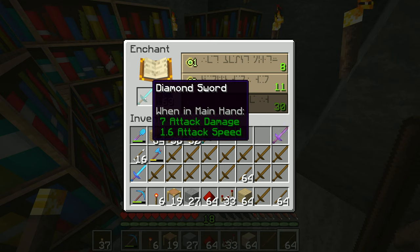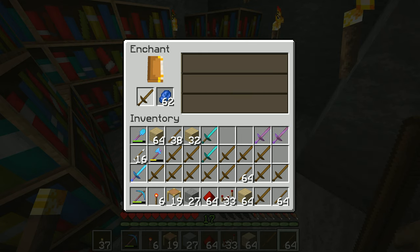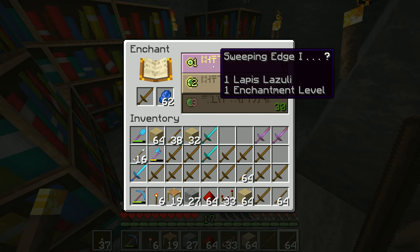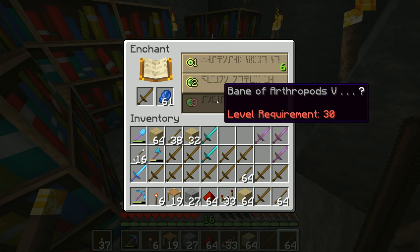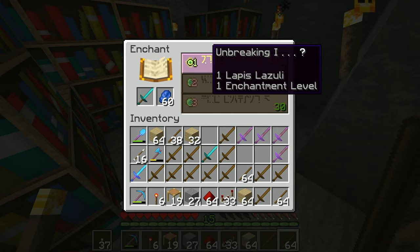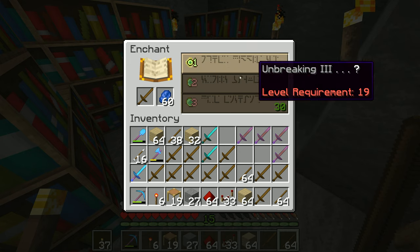Unbreaking is nice but not worth it on a diamond sword, so we swap over. Now it's giving me the same enchantments again — Sweeping Edge, Sharpness, Smite Four; and in here Unbreaking, Sharpness, Smite Five. We'll just take the cheapest one each time. Put the diamond sword in: Sweeping Edge, Sharpness. I'm tempted to combine a few but probably won't. That one: Unbreaking Two, requires 19 levels — not going to get me what I want.